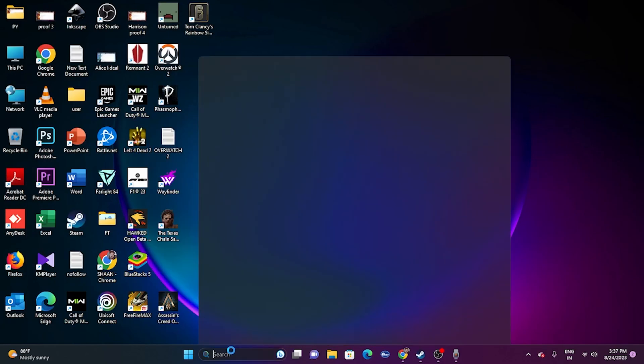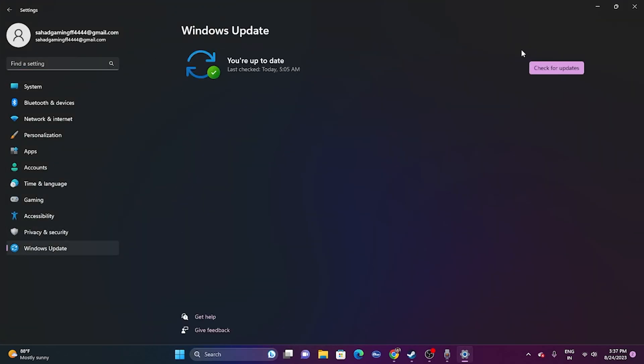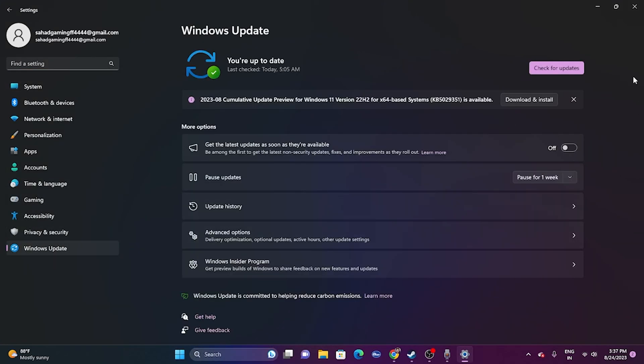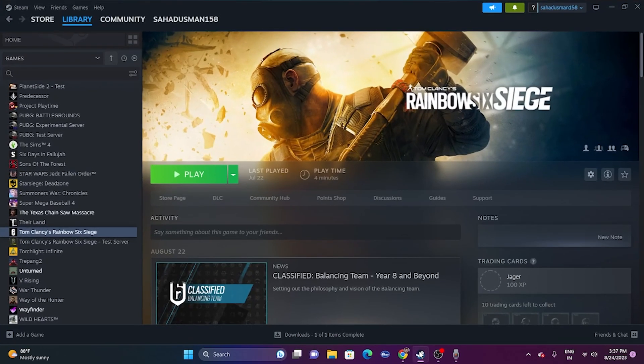The next fix is to update Windows. Go to Search, open Settings, then go to Windows Update and update your Windows. Keeping Windows up to date is very important — not doing so can cause many issues. Once updated, try launching the game.